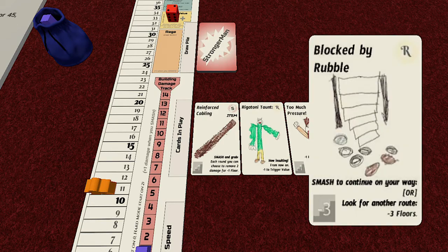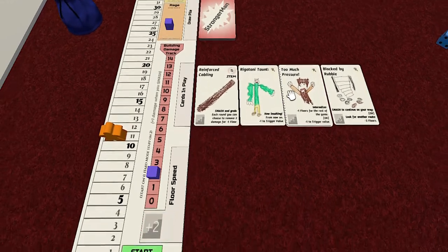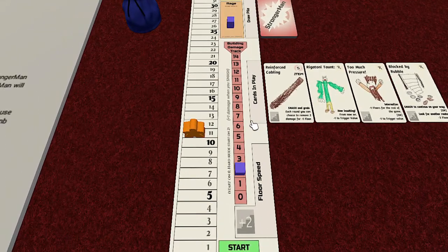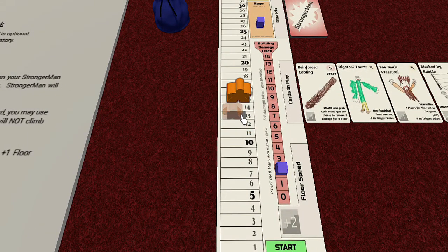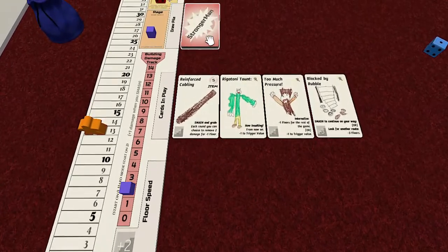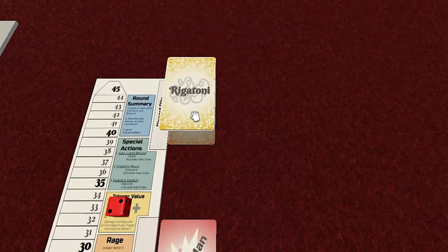Turn six - blocked by rubble. We can smash to continue on our way, or look for another route at minus three floors - I'd actually end up going down a floor doing that. I think we're going to smash. We want to keep making progress, we don't have forever. When I smash, I take one rage and the building takes one damage. We get to go two floors normally this turn.